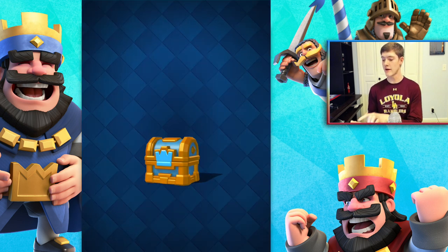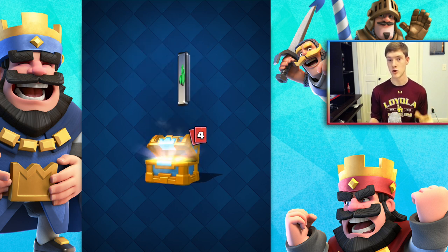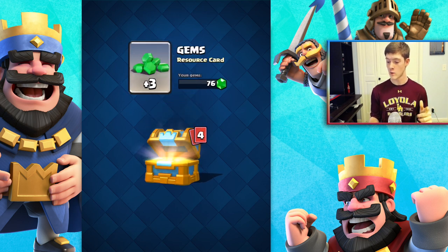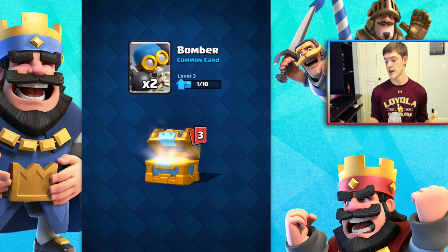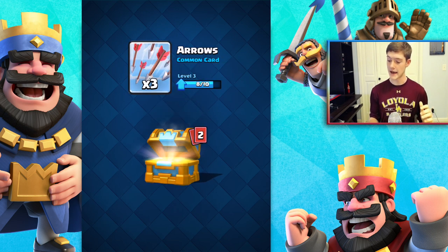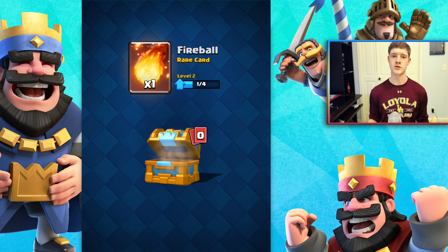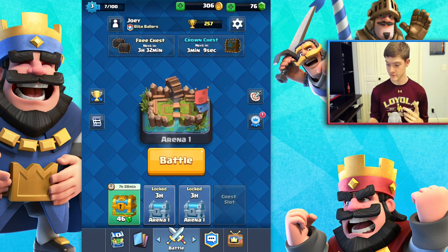We have a crown chest since we got 10 crowns, so let's open that up. We got 78 gold — great for upgrading — plus some gems, two bomber cards (almost halfway to level four), some arrow cards for an upgrade, more archer cards, and a fireball. A lot more cards than I expected.